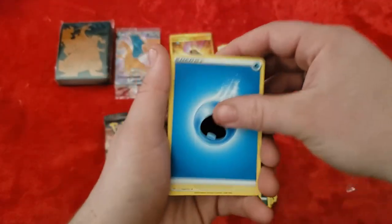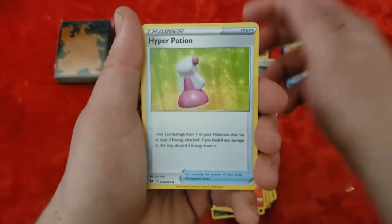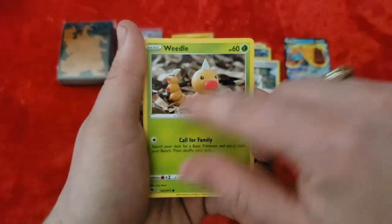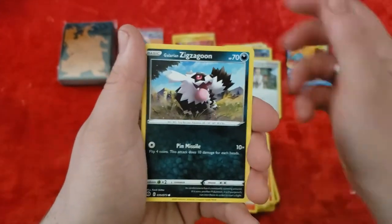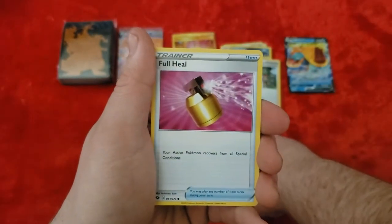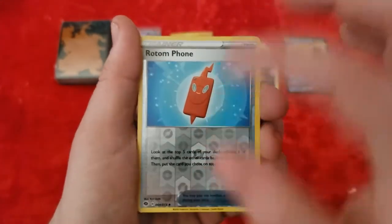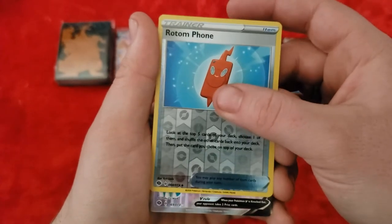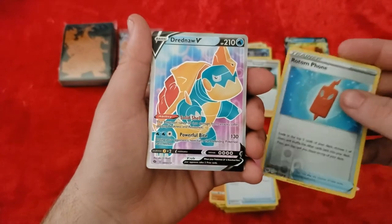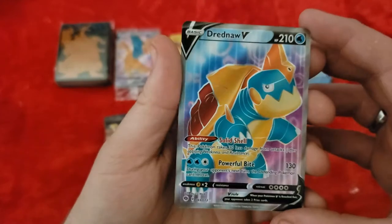Pack seven starts with a Water Energy. Cards include another Suspicious Food Tin, another Victini, another Hyper Potion, another Clobbopus, a regular Weedle this time, another Zigzagoon, another Rockruff, Lycanroc — don't think we've had that yet — Full Heal. Our Reverse Holo is a Rotom Phone — that's an uncommon this time. And our rare is another Dreadnought V, this time the Full Art. Cool, it's actually really nice looking.